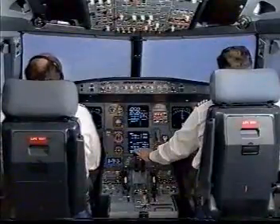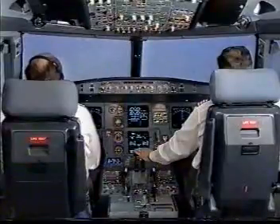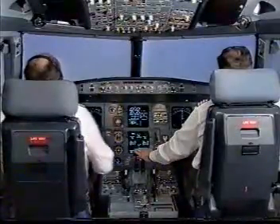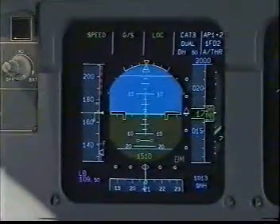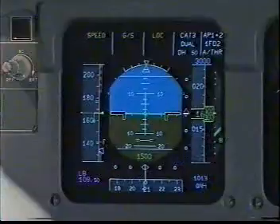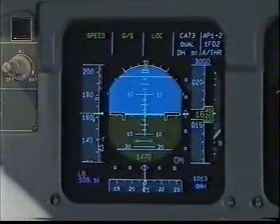Lights off. Landing gear is down. Flaps 3. Speed check. Flaps at 3. Check. Outer marker, 1650 feet. Check.